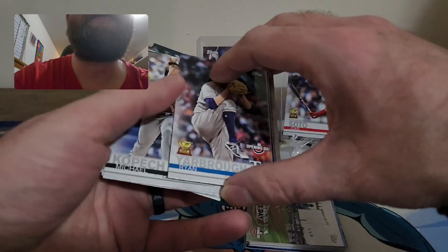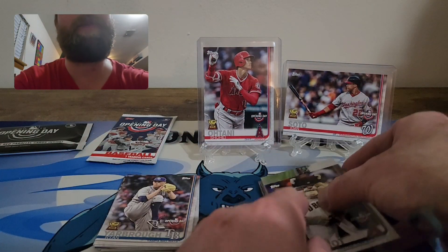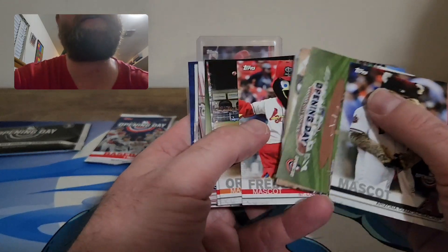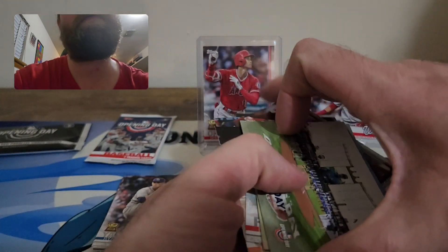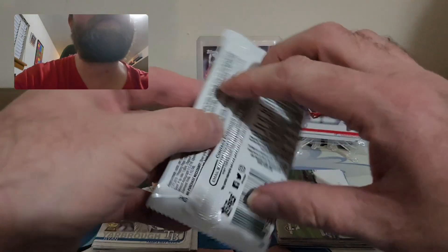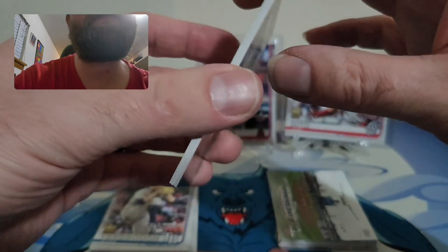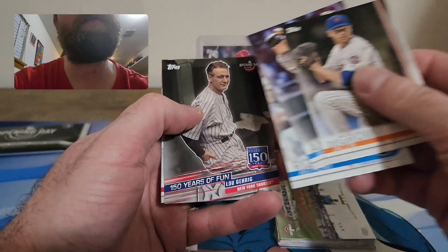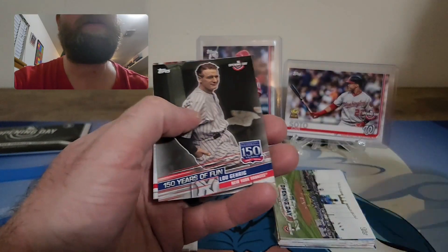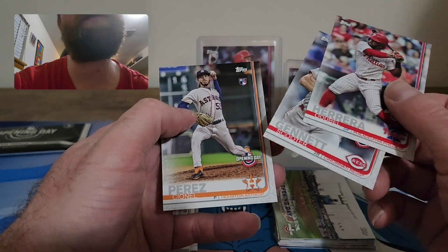Down to the last pack plus the foil pack. Let's see what we can do in this last pack before the foil. Still no Ronald Acuña Jr. — come on, last pack magic! A '150 Years of Fun' Lou Gehrig, and a Salvador Perez rookie card. That was it for the regular packs.